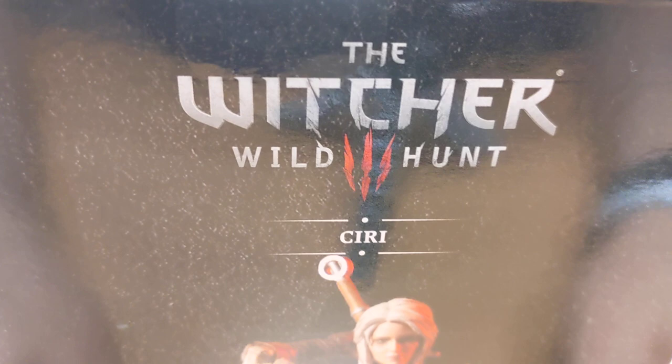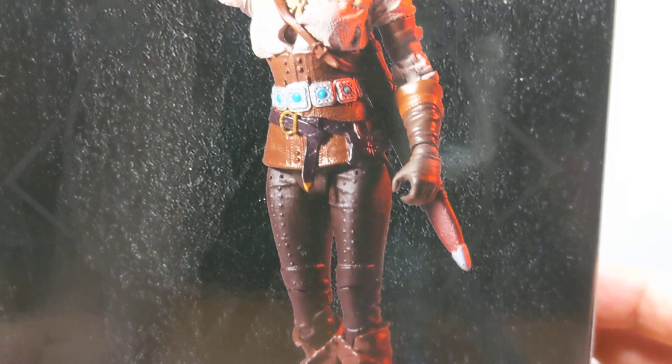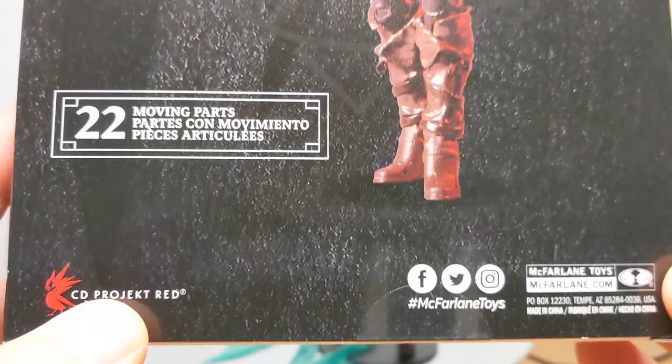And it's the far better Ciri in my opinion. CD Projekt Red, the studio who obviously made the game — there's the UPC should you need it. The box is pretty plain; we'll get some emblems from the Witcher in the background, a little Ciri logo, some shields and skulls and so forth, but not much else really on the box apart from the logo.